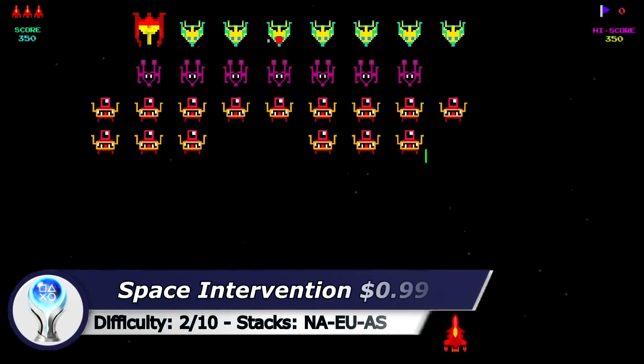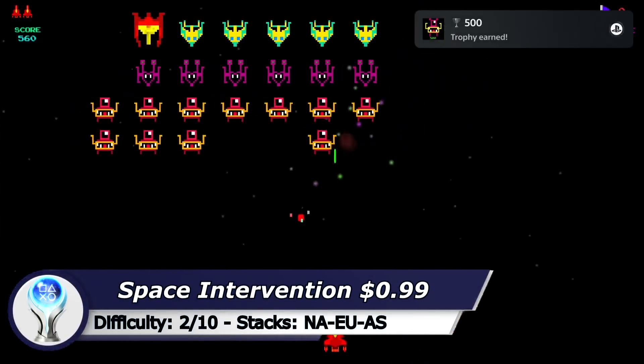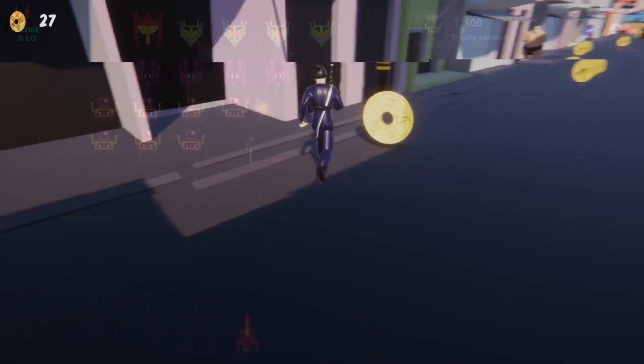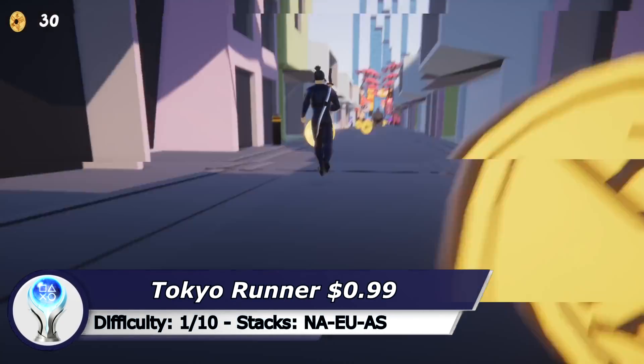The next game is called Space Intervention. You need to score 10,500 points to get the Platinum. Each 2000 points you get a checkpoint which makes the game very easy.